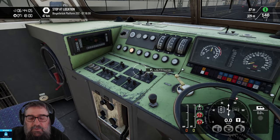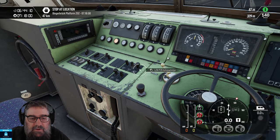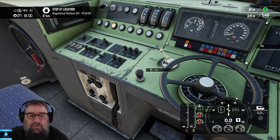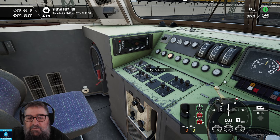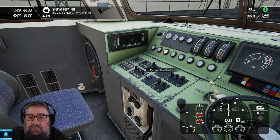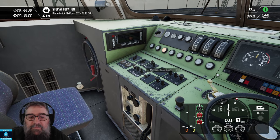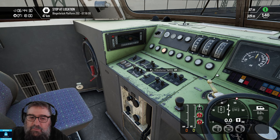Down here we've got our usual LZB and PZB buttons — we're not going to need those because I didn't turn PZB on. This is your Sifa acknowledge. Sifa pressing from the keyboard is a long press. If you need to touch the pantograph, you can pantograph up and down here. Main circuit breaker — if you blow it, you just flick it up to close it again, that's all you need to do. And the transformer switch — this is where your power comes from, but we'll do that later on.